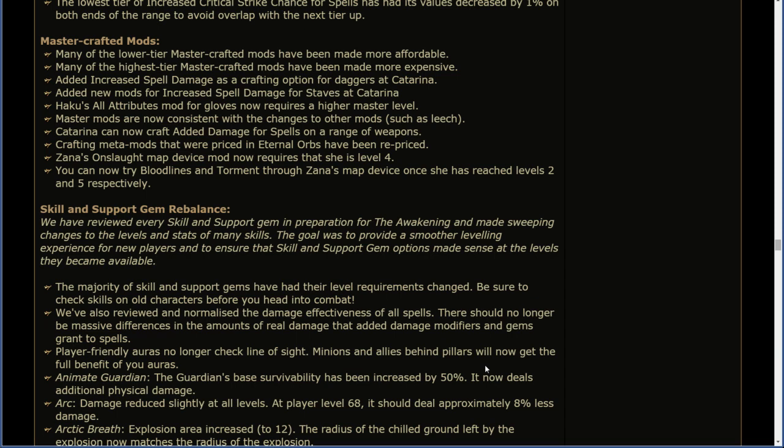Player-friendly auras no longer check line of sight — minions and allies behind pillars now get the full benefit of auras. Animate Guardian: the Guardian's base survivability has been increased by 50% and it now deals additional physical damage. Arc: damage reduced slightly at all levels — at gem level 68 it should deal approximately 8% less damage. Arctic Breath: explosion area increased to 12, and the radius of the chilled ground left by the explosion now matches the radius of the explosion.